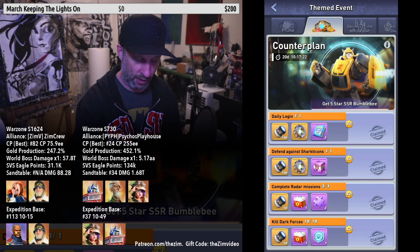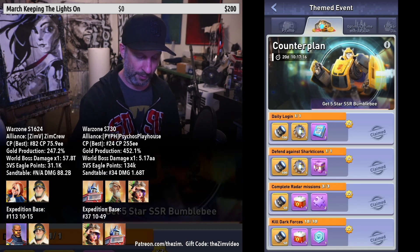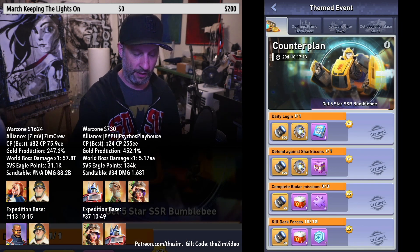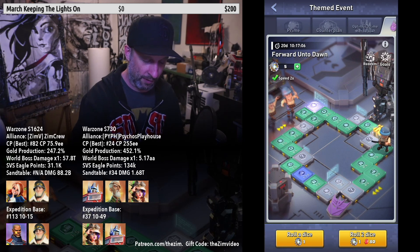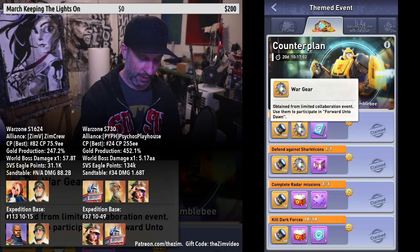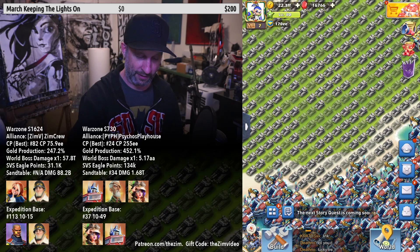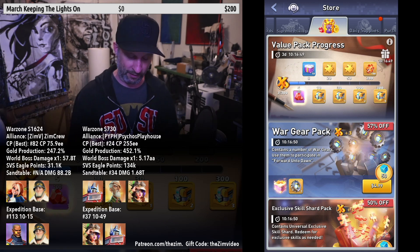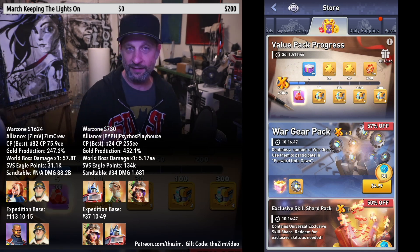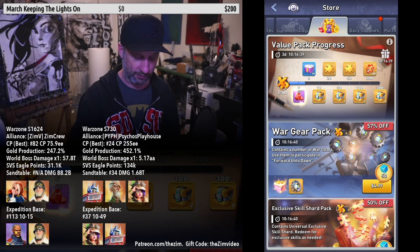The event is 21 days, so that's your baseline. You start with Themed Events: go to Counter Plan first for daily tasks, then Prime opens up more stuff from doing the Counter Plan. Then you want to go into Ford Until Dawn, where you're looking for gears. You get gears primarily from the Counter Plan, but also from the Prime tab. You can also buy gears through Value Packs — there's a $0.99 pack and a $1.99 pack you can buy every day, then it goes up to $4.99 for a third pack, which I'm not buying.